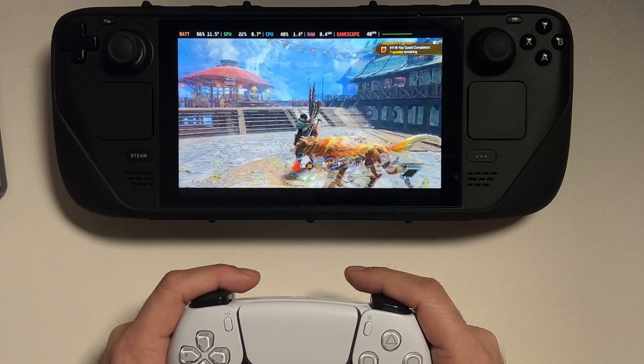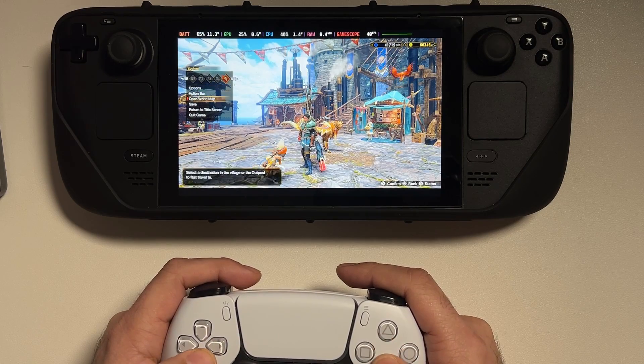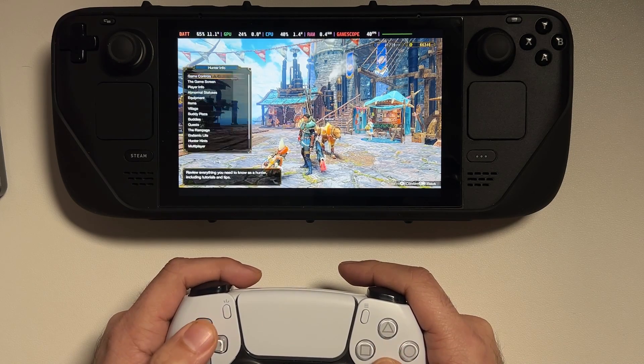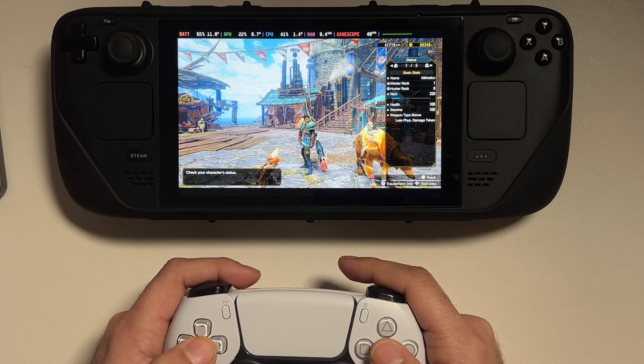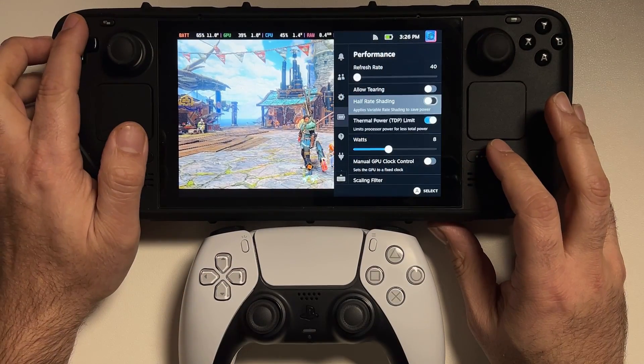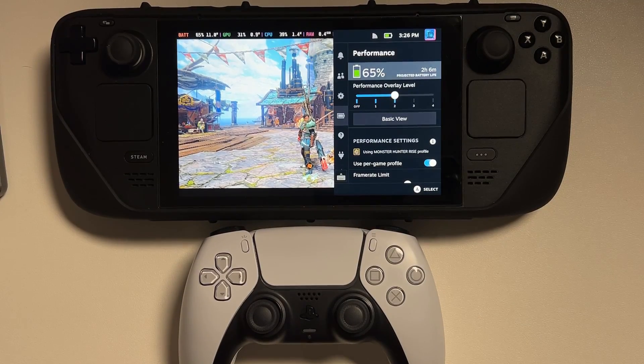I made a couple of other adjustments — I dropped the refresh rate to 40 frames per second — but everything else I tried to set up the same way as the suggestions from the plugin. The game does seem to be running pretty decent. If we check the expected battery life, we're at 65% and projected to get about two hours and six minutes, so it doesn't quite equal what the plugin says, but it does show an improvement in battery life versus the default settings, and at least the plugin gives me a decent starting point.